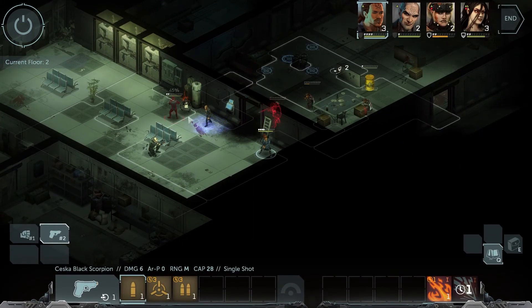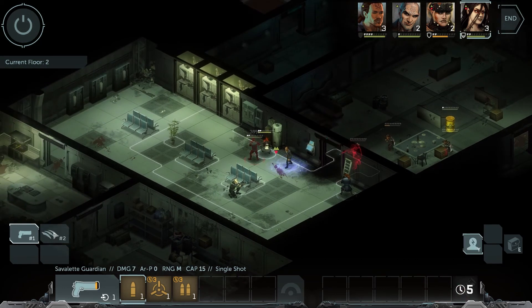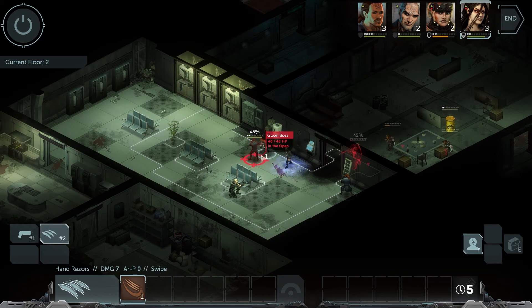They're moving in — that's a mistake. Going up against Glory like that is a mistake. She has three action points. Glory, take those hand raisers out and make this goon boss pay. Must be wearing some serious armor — that's the problem.